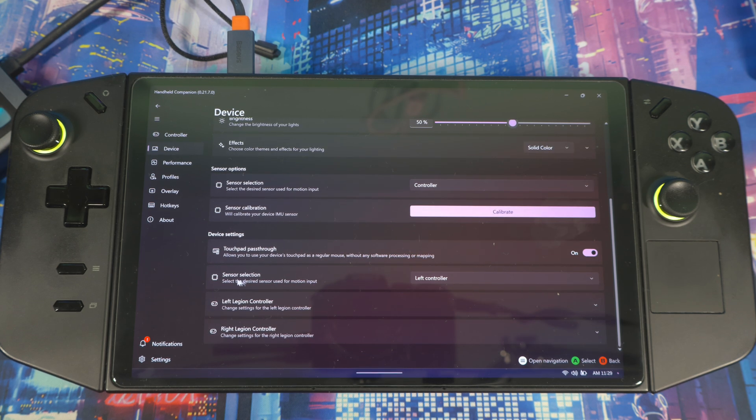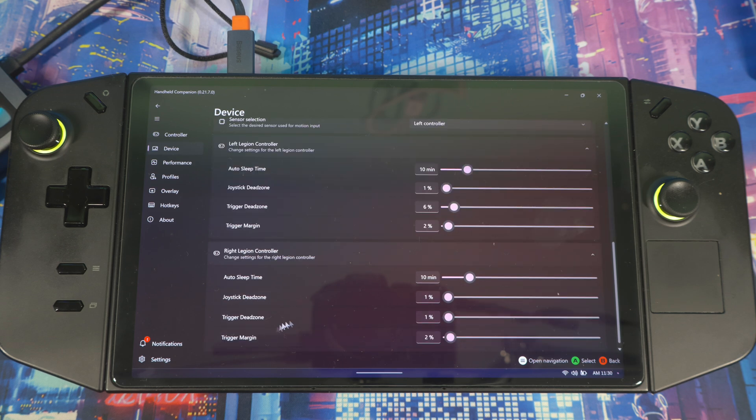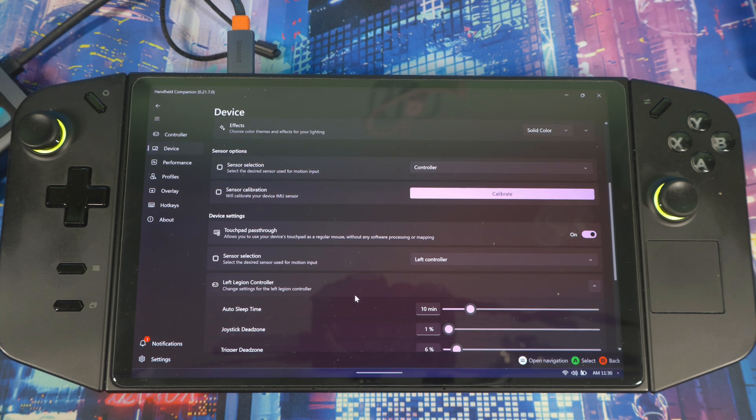Coming down, you've got touchpad press and driver settings. If you're not using Legion Space, you can set up gyro right here. Under sensor selection, you can set it to your left or right controller depending on your play style. Set the top option to controller, then choose which side you want — left or right — and then you can mess with dead zones, trigger dead zones, and trigger margins for that stick.